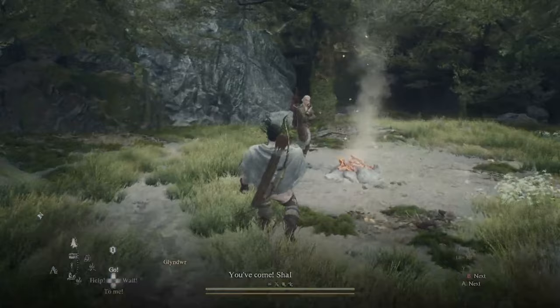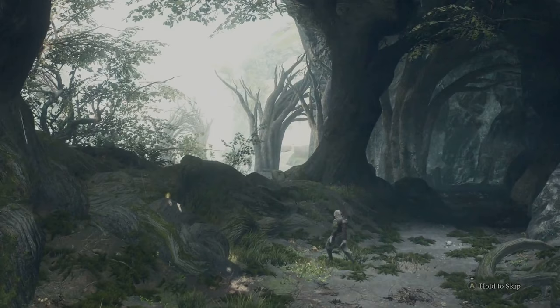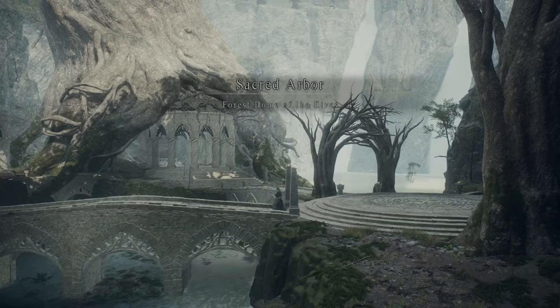From there you'll simply need to find him right next to the campfire up one of the fallen logs. It's very easy to get to him and he will guide you directly to the elven town. After traveling with him and fighting off a couple of very easy monsters, you'll come across the Sacred Arbor — the forest home of the elves.